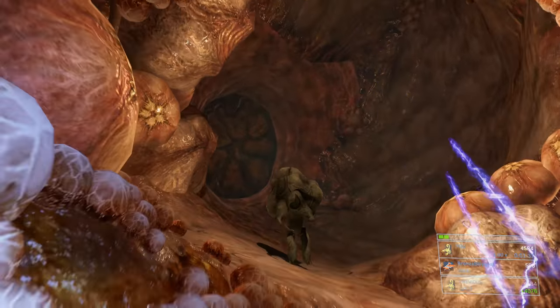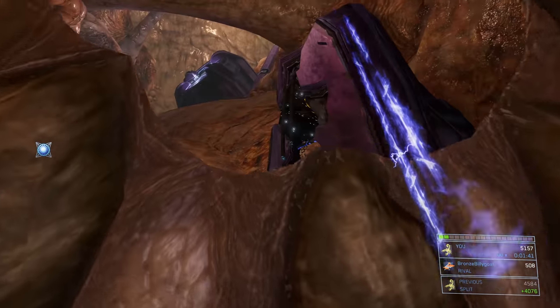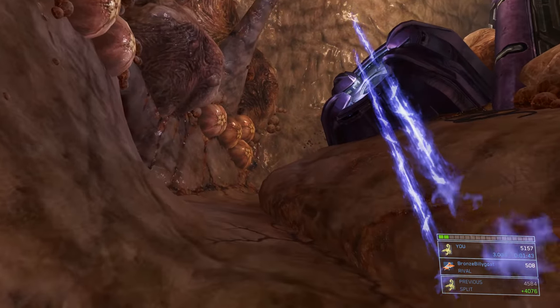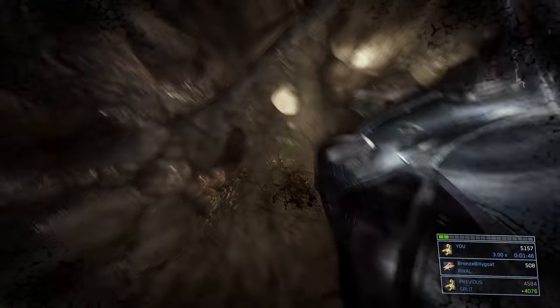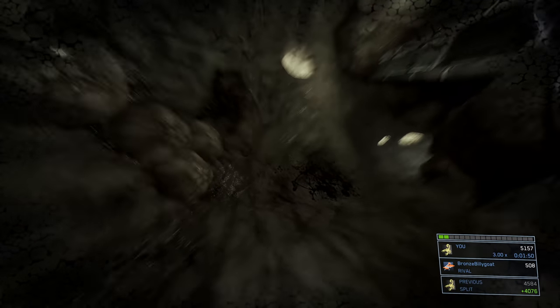Stick a couple of carrier forms as you go, then hug the left side and follow the ledge along the left wall. If you have super low shield the carrier forms may kill you from their explosion, so just back up, throw a sticky grenade at them, wait for it to blow up, and then move past them once it does.